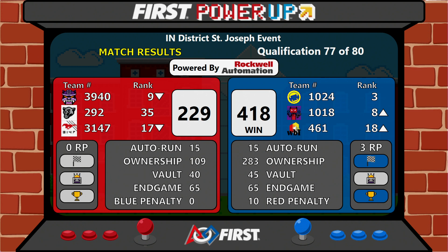Now take a look at the scoreboard — the winners are the blue alliance! Blue alliance wins with a score of 480 to 18... the red alliance scored 229. The red alliance was composed of 1024, 1018, and 461.